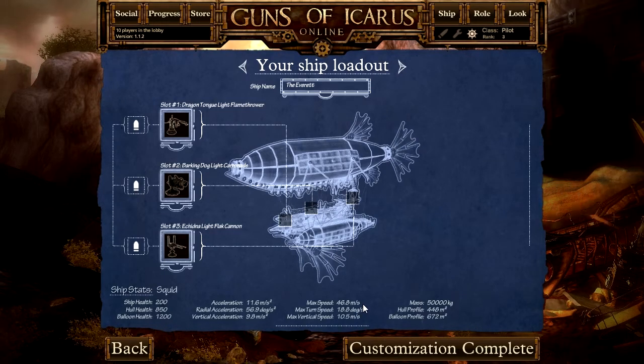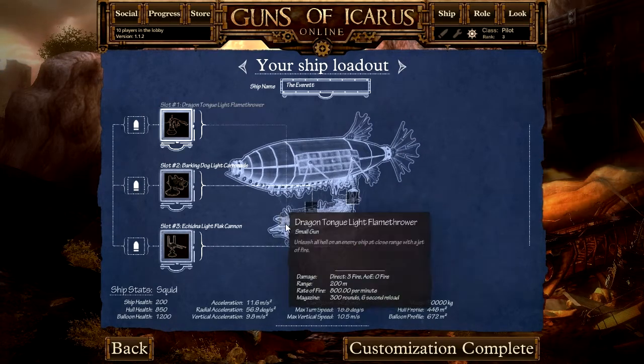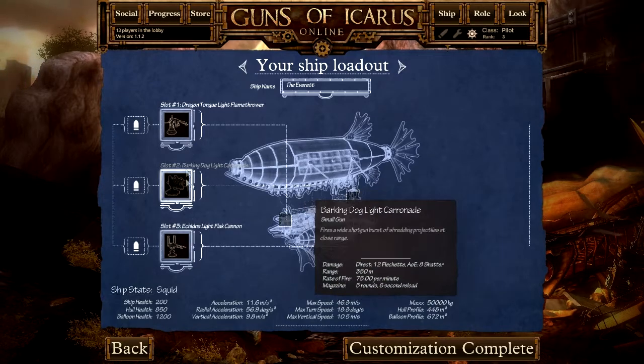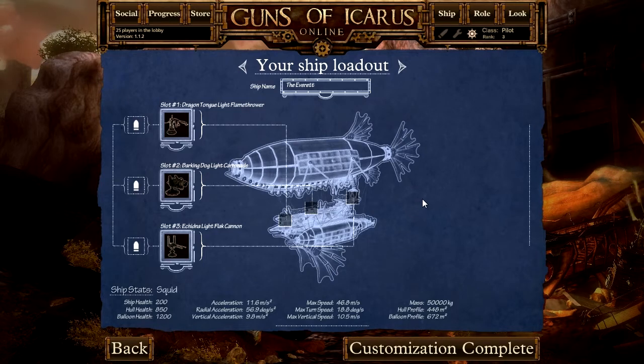In exchange for that speed, you have lighter armaments — three weapons: one at the stern, one at the bow, and one at the side. These three weapons are all light, so you can outfit them however you like. The main advantage to a fast-moving ship like the Squid is you're able to move in and out, quickly position yourself at an angle to harass heavier ships that may not be able to move as fast as you can.